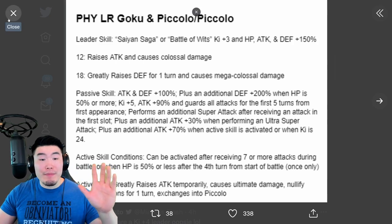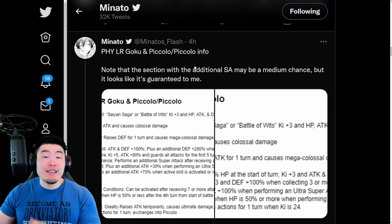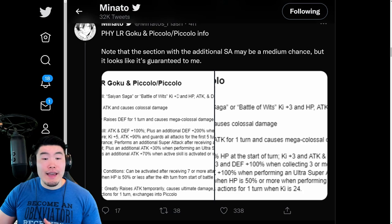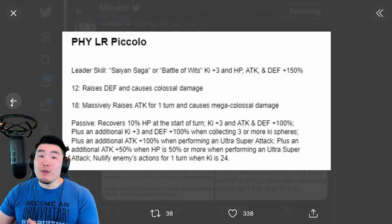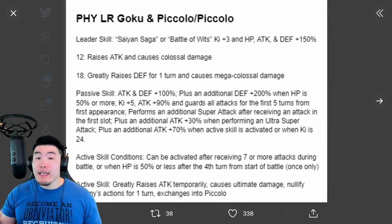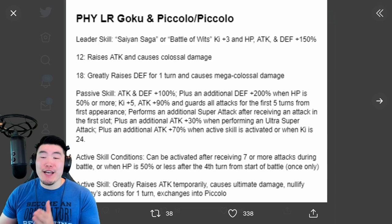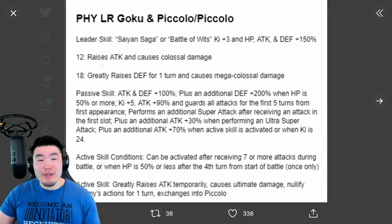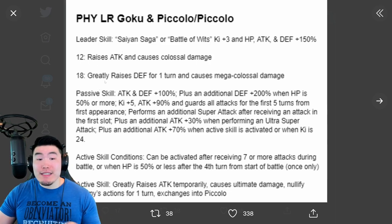Big shoutout to Minato's Flash on Twitter for posting these translations early this morning. We'll start here with the Goku and Piccolo first, and then jump over to the Piccolo itself. Leader Skill is Saiyan Saga or Battle of Wits — Ki plus 4, HP, Attack, and Defense plus 150%. The 12K Super raises Attack and causes Colossal Damage, and this can be stacked infinitely. The 18K Super greatly raises Defense for one turn and causes Mega Colossal Damage.